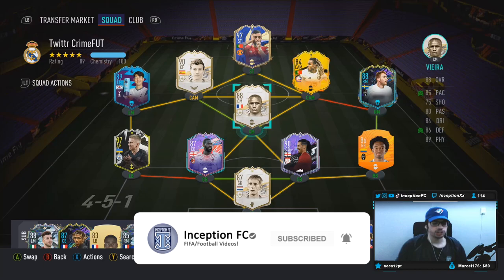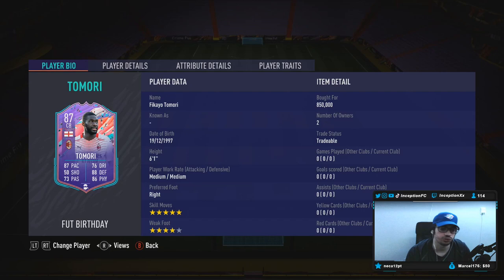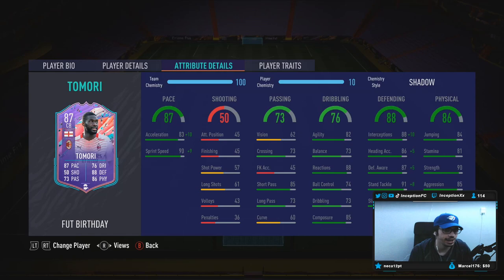Hey guys, Inception here and welcome to another video. We have the new Tamori card to review today — the birthday version of himself. Five star skill, almost four star weak foot, starting off real hot on this card. Six foot one, medium-medium work rates, right footed. In-game attributes: 83 acceleration with a 90 sprint speed is perfect for the shadow chemistry style to boost up to a 93 for acceleration and 99 for sprint speed.